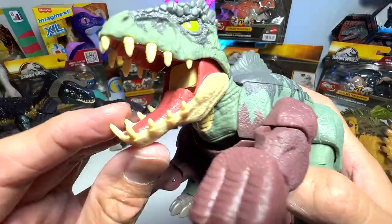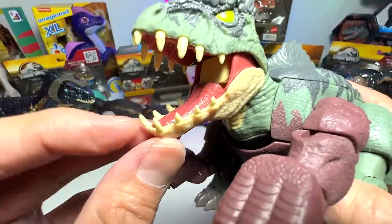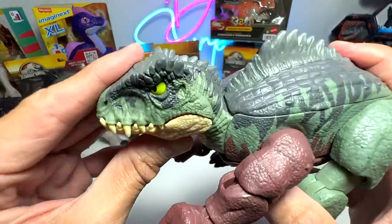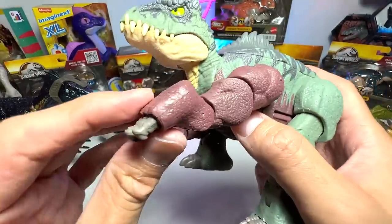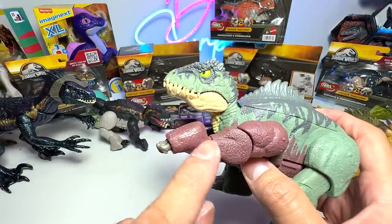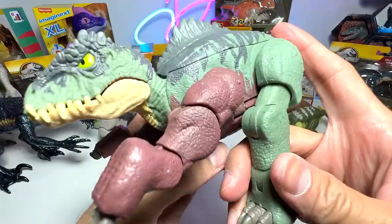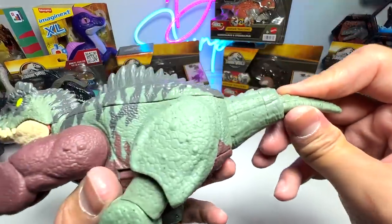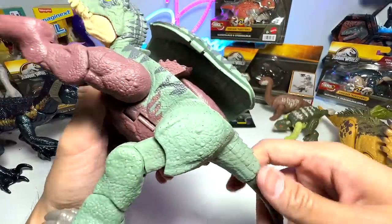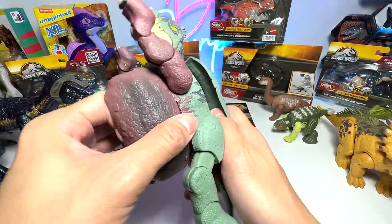The Giganotosaurus has a very nicely detailed face and fantastic colors. The arms look slightly weird — they definitely look like inverted feet — and it comes with longer toe claws compared to the Pseudoceratops. The tail can be extended and pushed right back, which is awesome. Let's try to transform this into the Pseudoceratops.